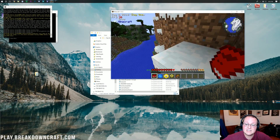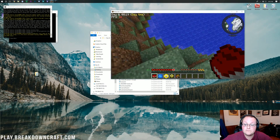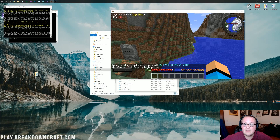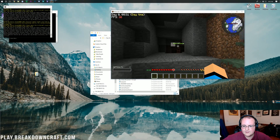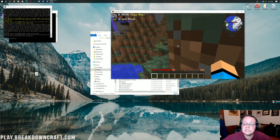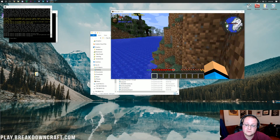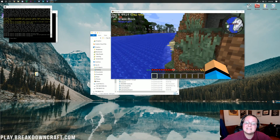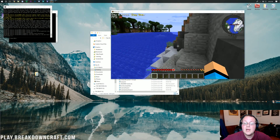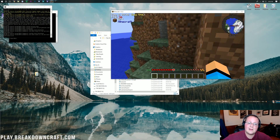If your friends can't join your server or you can't join via your public IP, it is an issue with a firewall either on your computer or on your router. Your Roguelike Adventures and Dungeons server is now set up. If you have any questions, post them in the comment section down below. Also, if you're looking for an awesome Minecraft survival server, check out play.breakdowncraft.com — it's actually run on Apex. My name is Nick, this has been The Breakdown, and I'll see you next time.